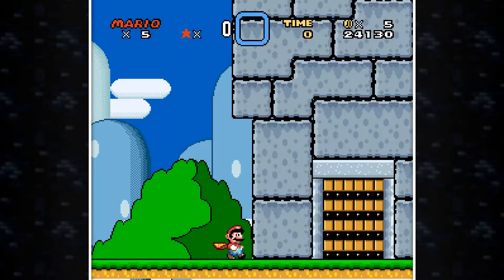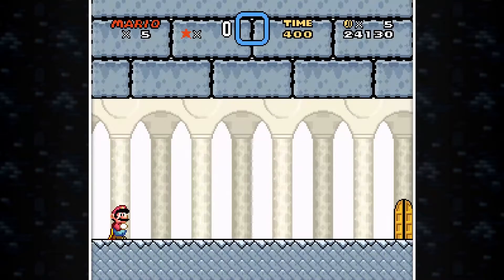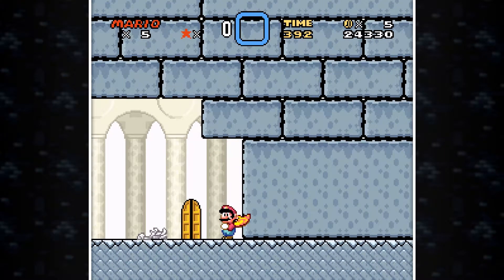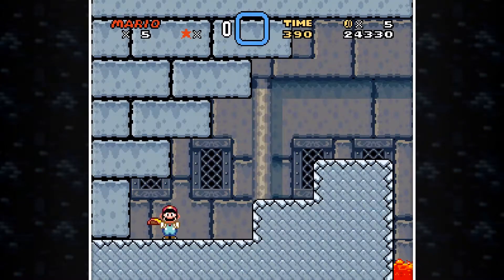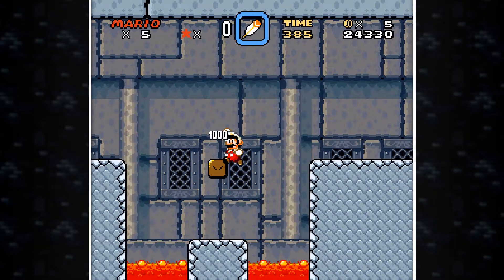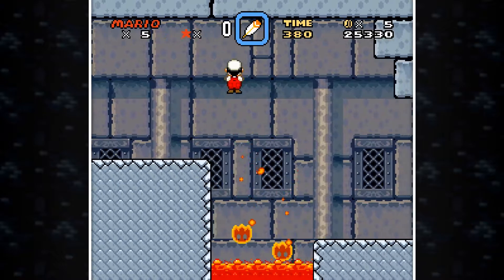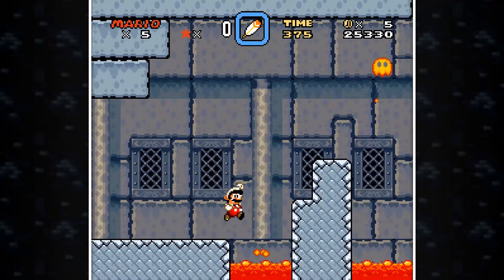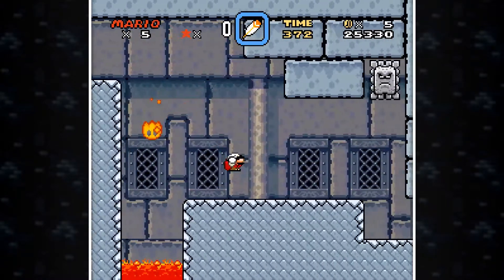Let's jump right into his little fortress, shall we? There's a nice little animation that you can just skip, which I'm gonna do. There's a Drybone. Anything? No. Let's just enter the door and see what it brings us. This just seems like an ordinary castle. Fireflower — well, if it's Iggy's castle, the fire flower is gonna help probably.